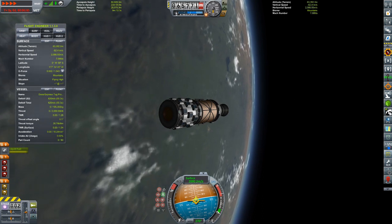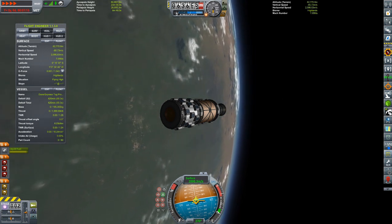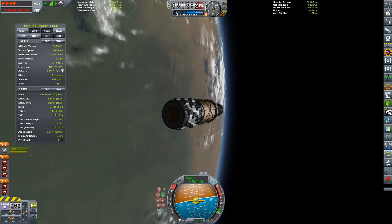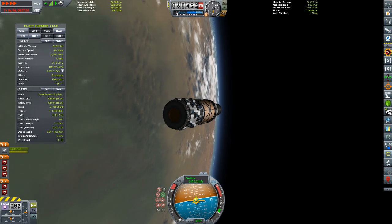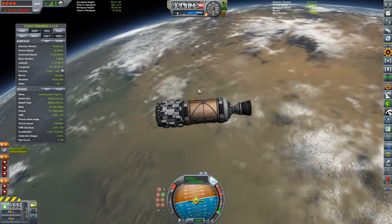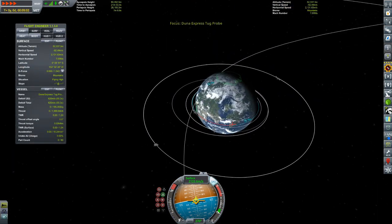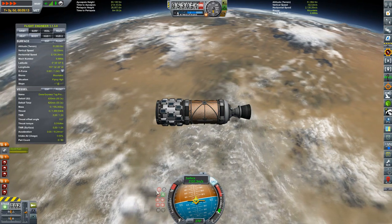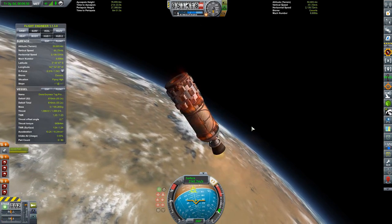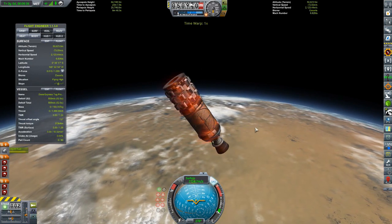It has a rhino engine on the back with about 600 meters per second of delta-v, give or take, and some SAS rings around it that will help it maintain stability. Other than that, that's really the only thing keeping this from flipping out and burning up in the atmosphere. We're at about 55 kilometers — we are undershooting quite a bit actually. Let's push ourselves straight up a little bit to reduce our vertical velocity and descent speed.